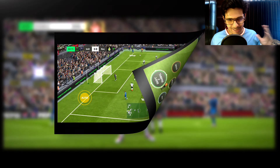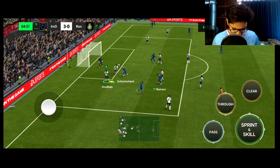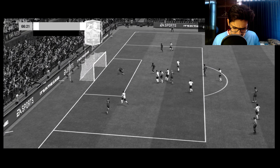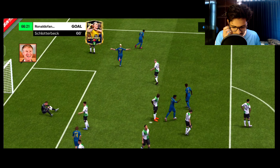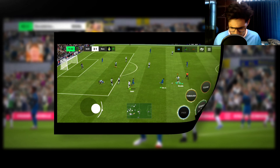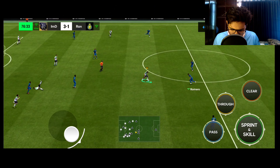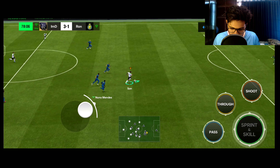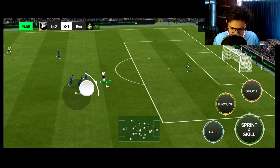Nice counter-attack by Musiala — step over and exit. Musiala has great acceleration, not rushing the keeper — shoots and scores! I'm in love with this Musiala card. Then Koulibaly gets a lucky deflection goal against us, but we retaliate. Musiala to Son — what a heel-to-heel — that pace and finesse finish!